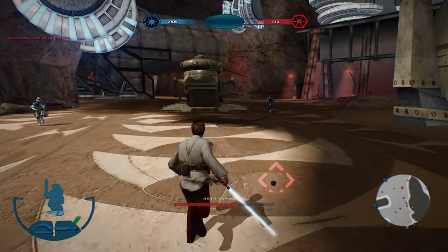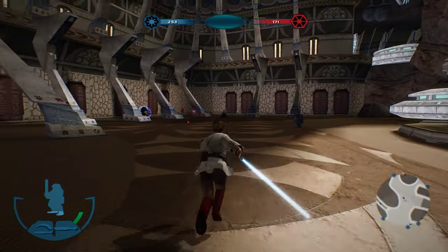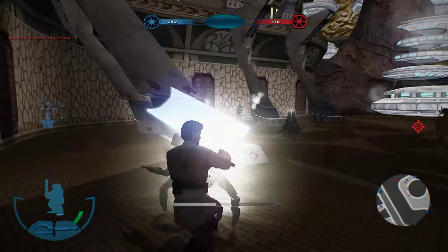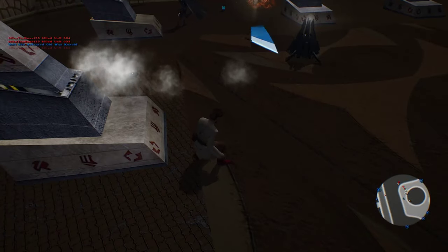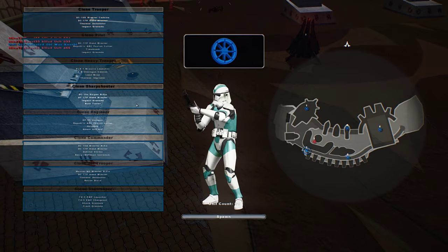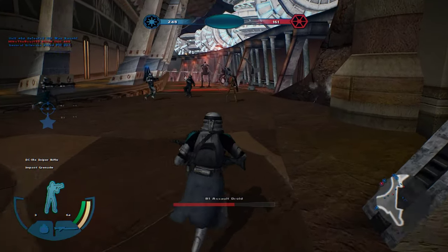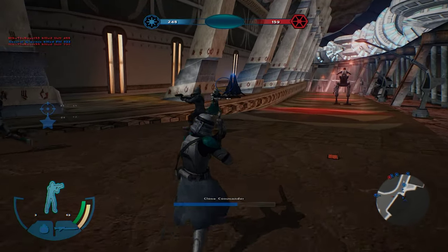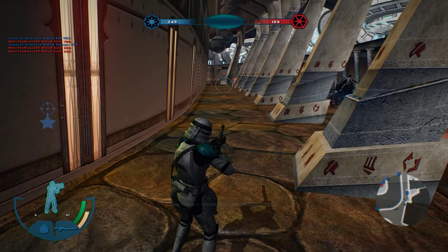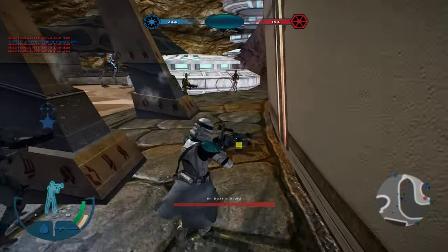We've lost control of a command post. Grenade! The enemy has taken a command post. Yeah, they took it, and then they lost in the end. Well, there's always a bright side to everything. Got that guy, got him. We actually are doing pretty well with the sniper.